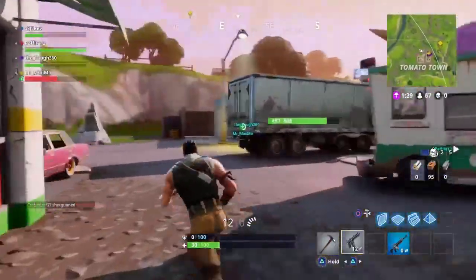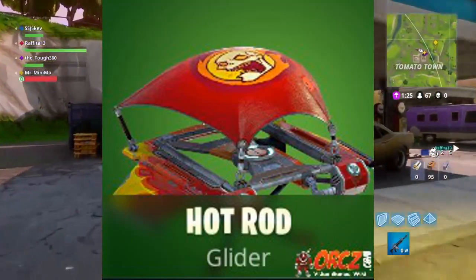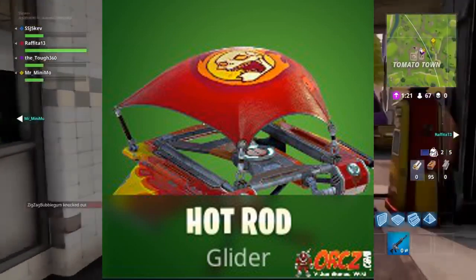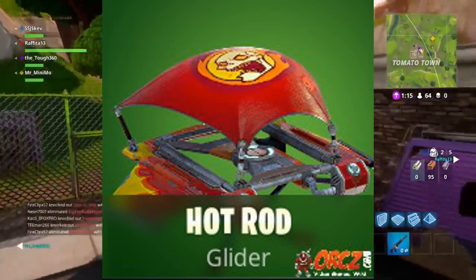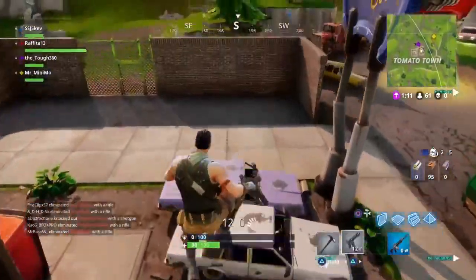Let's go on to number 6, which I think is one of the cheapest ones on our list, and that is the Hot Rod. It costs 500 V-Bucks and goes really well with red skins. It's a good value — it still looks really cool, nice and bright and very clean. I really like the look of the Hot Rod. I think it's a very good bang for your buck.